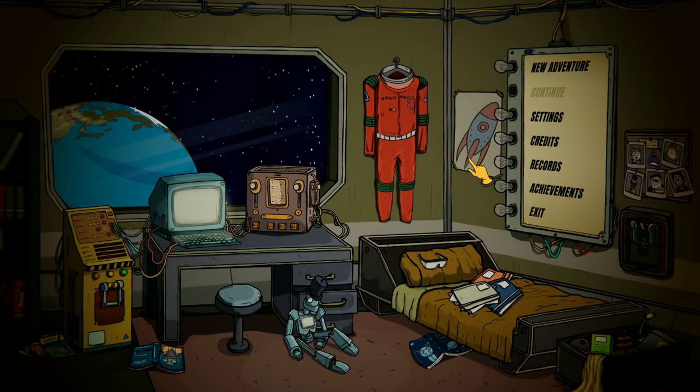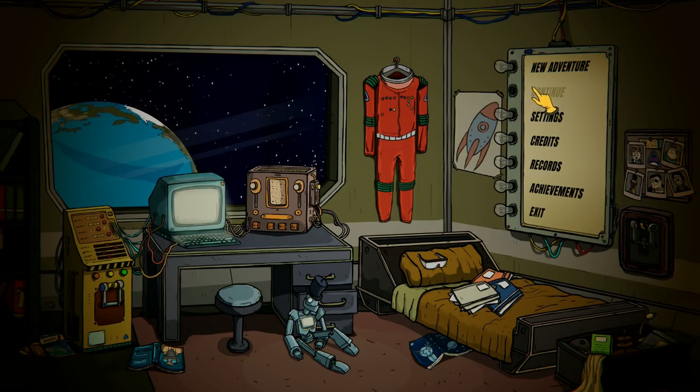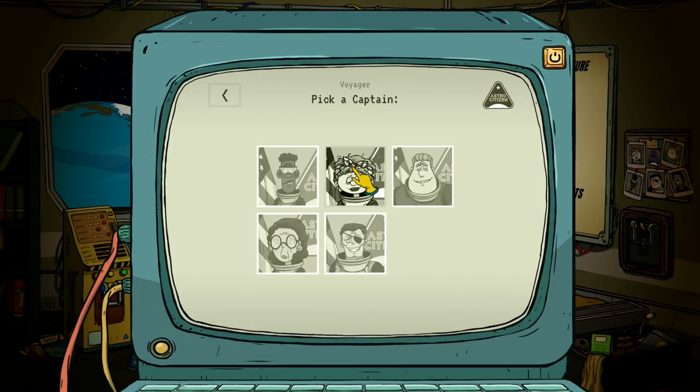Hey everybody, welcome back to 60 Parsecs. We learned a lot in our first run. We're gonna try a second one here. I think it mostly came down to our first 60 seconds in gathering materials, or lack thereof. So in this adventure, we are gonna go into the Voyager. I've been looking at the different characters and I think I'm gonna pick Baby Bronco as our starting guy. He's got max strength, which can help in certain situations. If possible, in our original scavenging, if we can find DD for agility and Emmett for intelligence, then I think we have a really good crew.